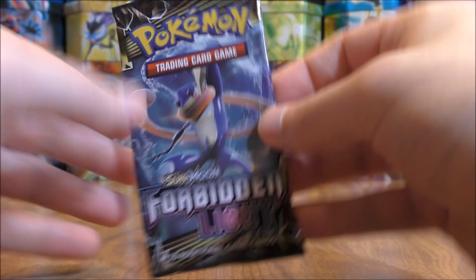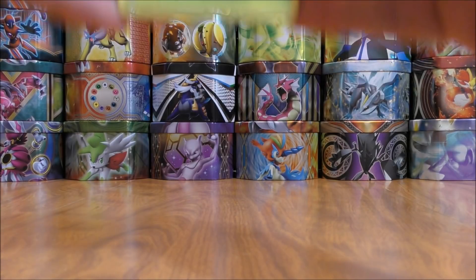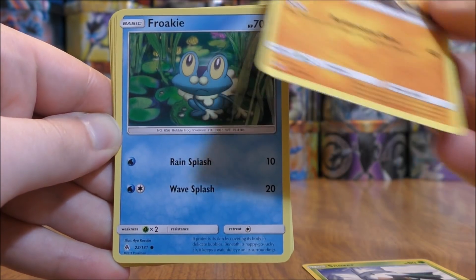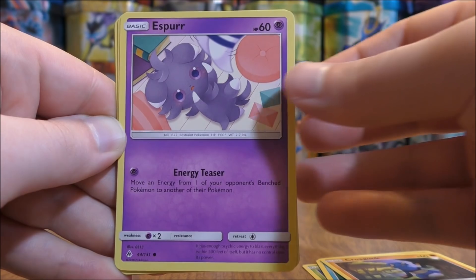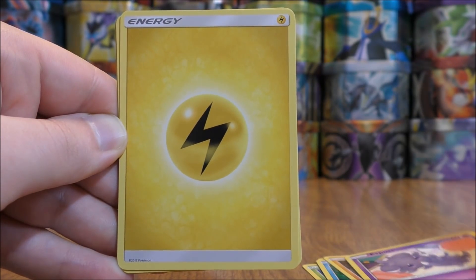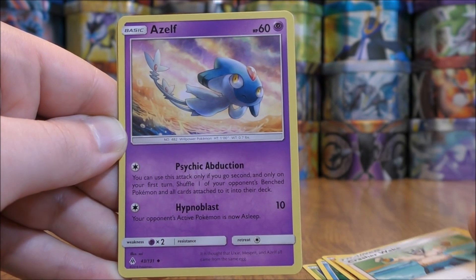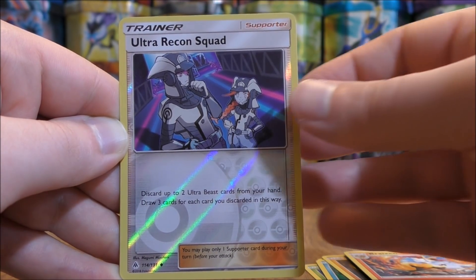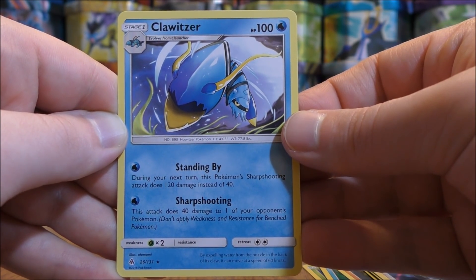Greninja cover artwork pack now. Pack starts with Snover, Cubone, Froakie, Croagunk, Espurr, Lightning-type Energy, Crasher Wake, Azelf, Brakesijn, Reverse Hollow of an Ultra Recon Squad which isn't uncommon. And the rare would be a Klawitzer.